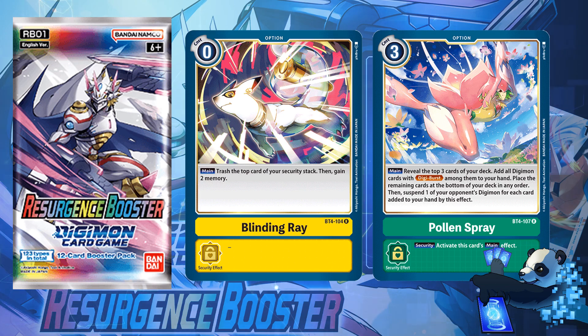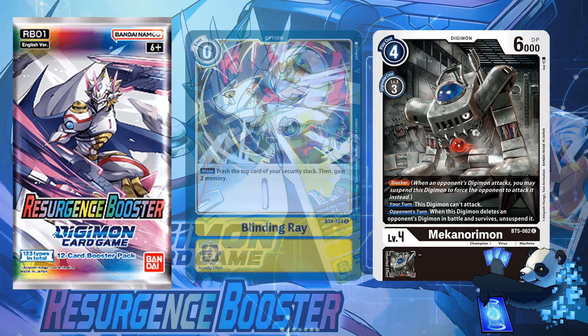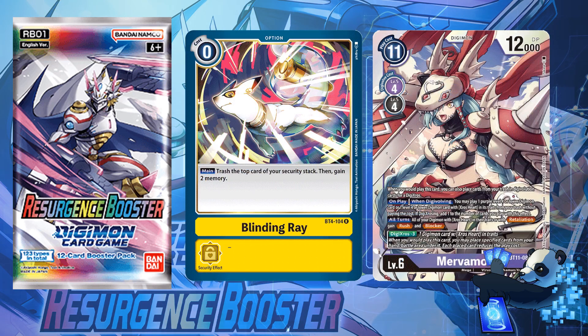I want to give the Blinding Ray situation a few days to confirm, mainly because it is one card away from Blinding Ray on the list, and it's possible it was input incorrectly on the site — because Digi Burst is not heavily supported nor heavily played. Number 3: Mecha Norimont is no longer on the list. Overall, the only change I'm disappointed with is Blinding Ray, which has become a staple because of Merva Cross. The other two I'm not really upset about.